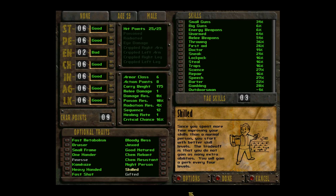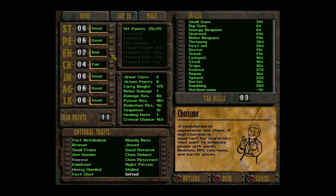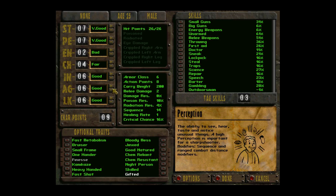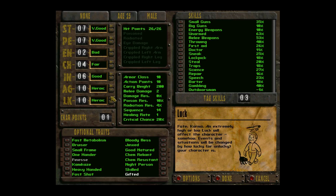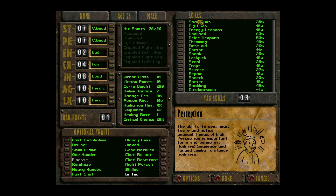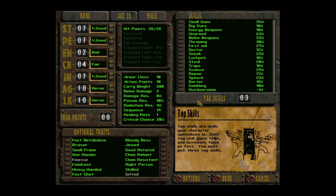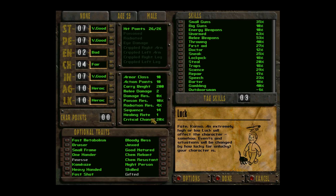In this game you normally get perks every three levels; if you take Skilled, every four. Gifted gives you one point in every stat, lowers all of your skills by ten percent, and you receive five fewer skill points per level. I'm going to lower Charisma to four, take Agility to ten, and Luck to ten. Small Guns is based off Agility. That leaves me with very good Strength, very good Perception, bad Endurance, fair Charisma, very good Intelligence, and heroic Agility and Luck.